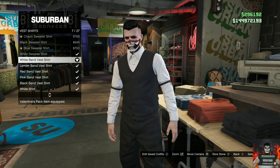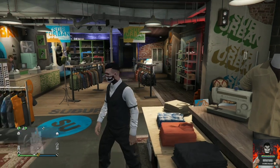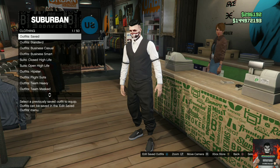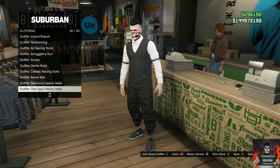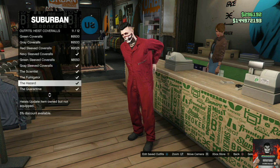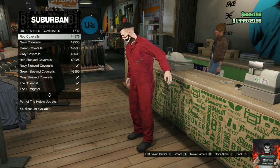Now make your way over to the front counter. This part is very important — make sure you save this as an outfit on slot number one. Then back out from the saved outfit section. Go over to the heist coveralls and purchase any of the heist coveralls with the gas mask.